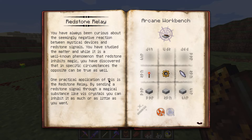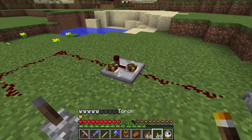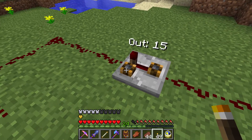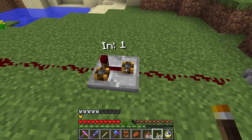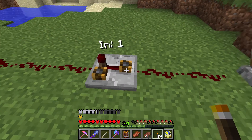'One practical application of this is the Redstone Relay. By sending a redstone signal through a magical substance like these crystals, you can inhibit it as much or as little as you want.' The recipe is right here: redstone torch, brass gear, order shard, and three slabs - interestingly doesn't take stone like normal vanilla recipes, and a ridiculously low amount of vis as well. Relays are placed much like redstone repeaters with their output side marked by a redstone torch, and unlike repeaters, relays have two toggles.